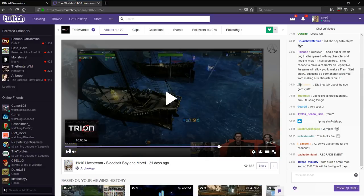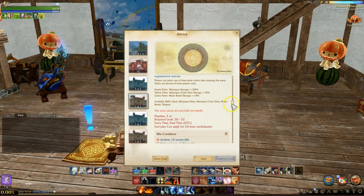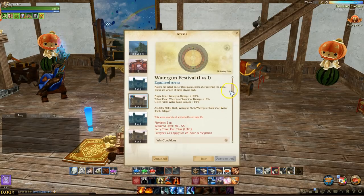The next event is called the Water Gun Festival, or at least that's what it's called in this build. This is a limited-time arena where you're pitted against your fellow players with water guns, and you have exactly four skills. The goal, like most arenas, is to get the most kills you can within five minutes.